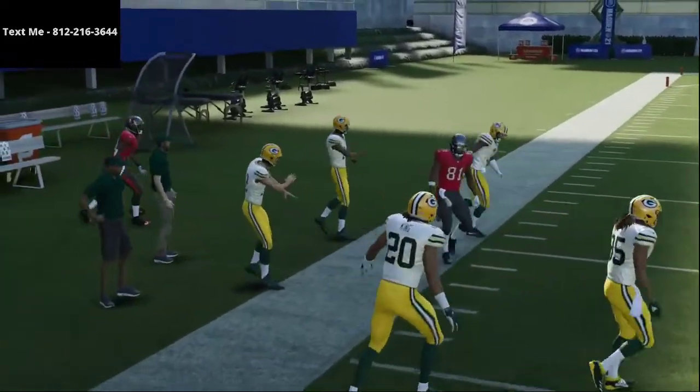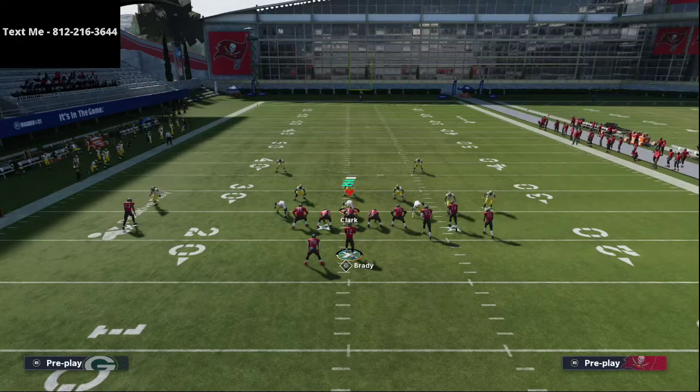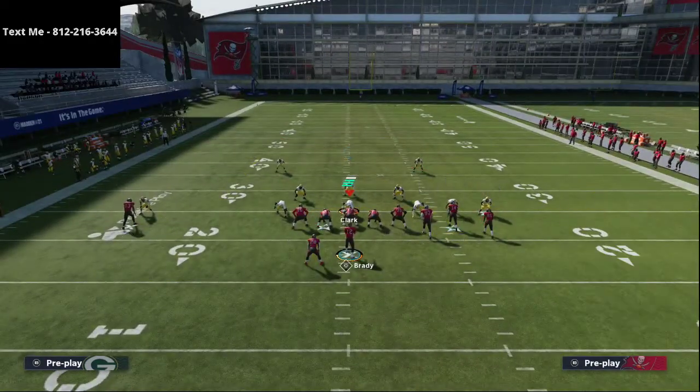What you'll notice about this crossing route is it's now more valuable than ever before. With a recent patch, if corners are in any type of deep coverage, they are basically always going to go with the vertical — they're not going to come down and play stuff late in the play. What that practically means for the Gun Bunch is you are now able to have a killer corner route and a killer crossing route both within one play. This is one setup out of the Double Post that I absolutely love.